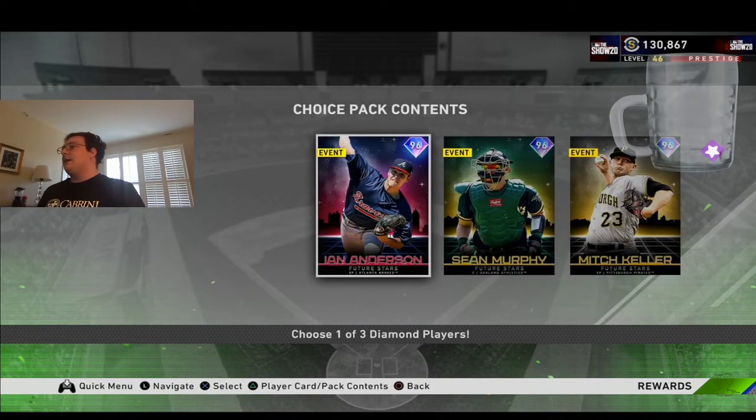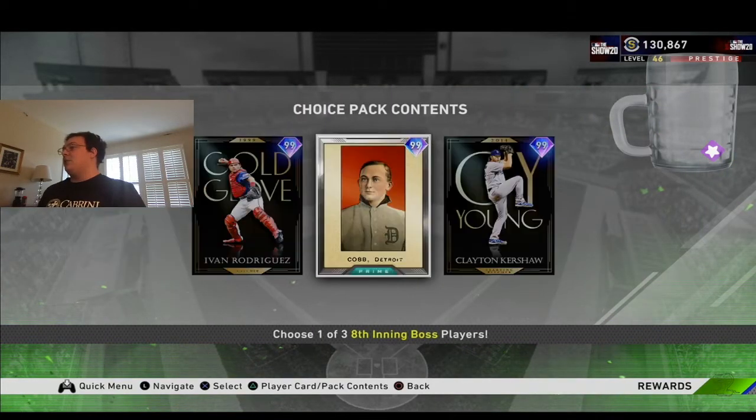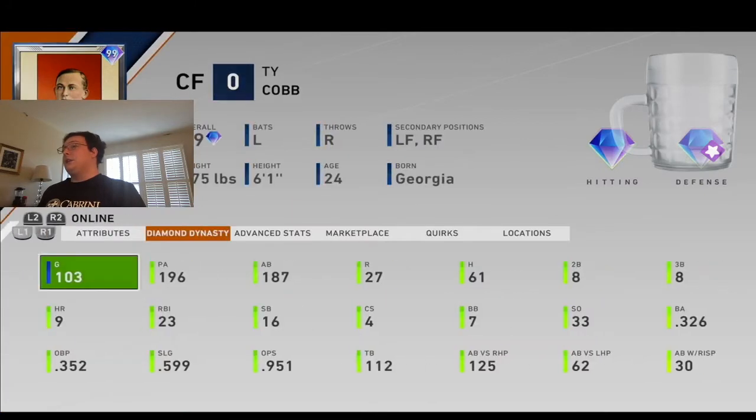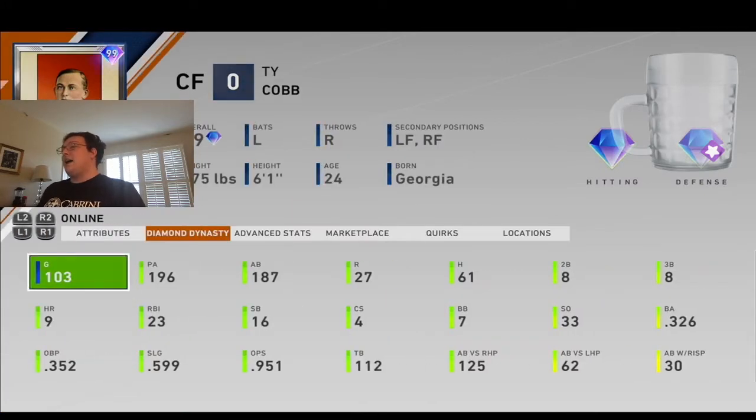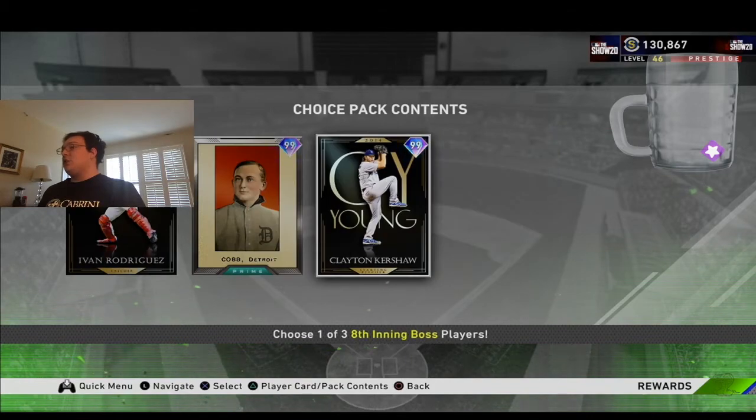For the 8th inning, you have Ian Anderson, Sean Murphy, and Mitch Keller. I would probably go with Ian Anderson. And then we have Pudge, Ty Cobb, and Kershaw. I absolutely ball out with this Ty Cobb card — 187 at-bats and I'm hitting .326 with him. So I might go with Kershaw.